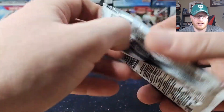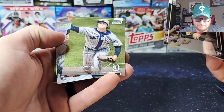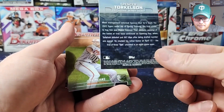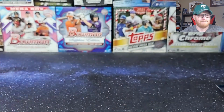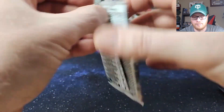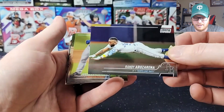Almost done with our first stack here — this is the last pack of the first stack. Should have one more refractor, also a blue I would say. Matt Vierling with terrible print lines across it — I don't know if you can see those. Casey Mize, Torkelson insert, Destiny. John Means, Bagwell, Ronzi Contreras. On to the second stack. Looking for one more refractor. We'll get a blue, and who knows, possibly a different refractor. I'd love to get something low, low serial numbered. It always seems to be Stadium Club that I usually get lucky in.